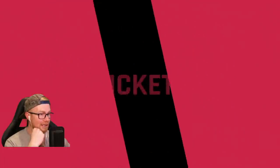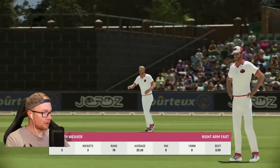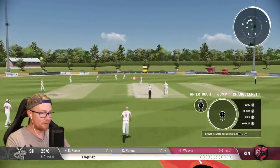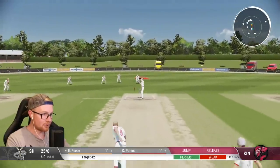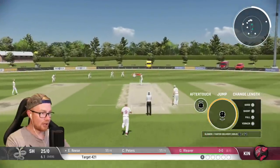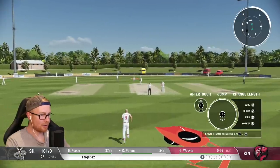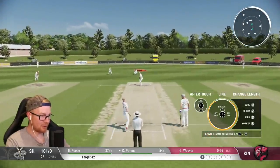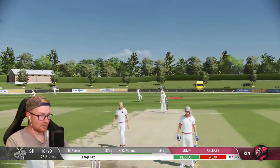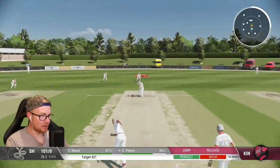Our highest score in the first innings, our lowest score in the second - first ever duck, out for a three-ball duck. We're gonna bowl again, can't be too much longer left in the game. They need 421 with not much time left - all these slips in though. Oh he wants to feed the slips as well. I think they missed a trick not putting the time on screen. Catch on the stumps - no! Surely they don't chase us down, 321 to go. Maybe 65 overs to go? Could well be a draw.